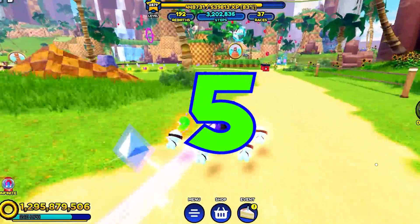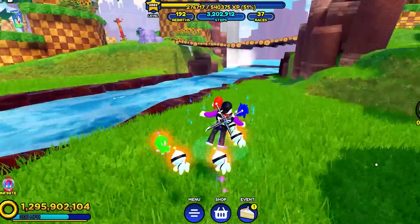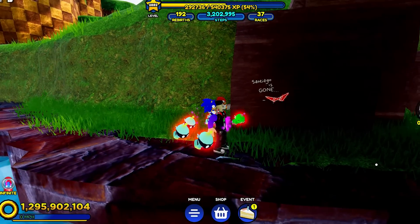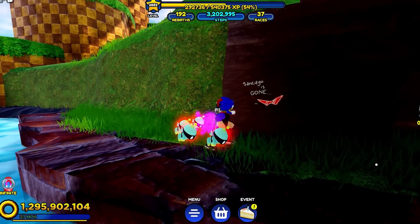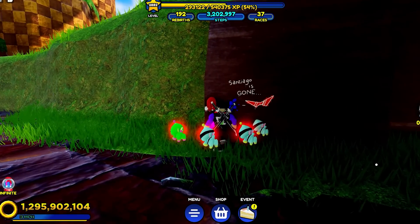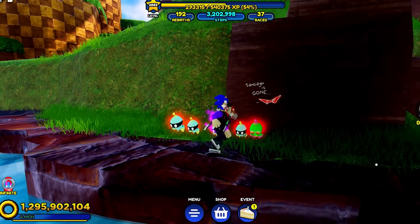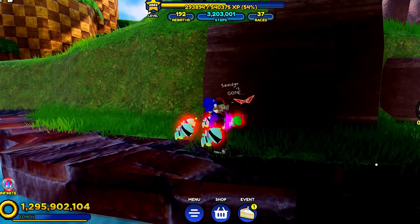Starting things off at number five, we're going to head on down this way, right underneath this bridge. And as you can see written on this rock right here, it says 'Santiago is gone.' I got a couple questions — who's Santiago, and why does he have such awesome shades? I'm assuming he's part of the GameFam team, but maybe not. If you guys have any information on this, please let me know on Twitter or put it in the comments below.